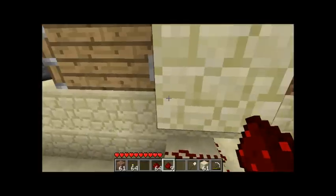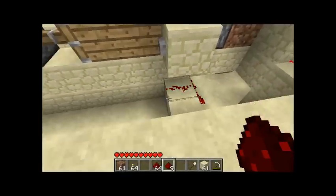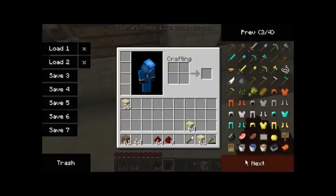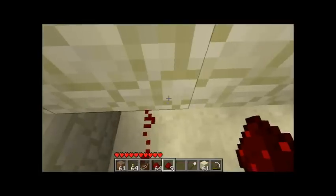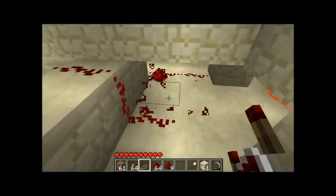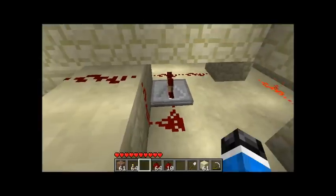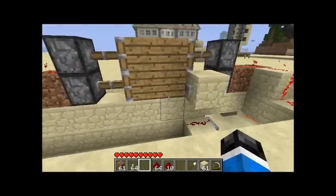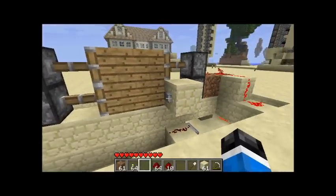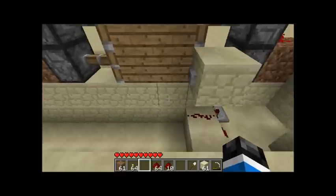What it should do is power both pistons. If you want to add a little bit of delay so you have time to go through the door, just replace that with a repeater right there and set the tick to whatever — I'd recommend three ticks. I haven't tried this out so this is the first test, but that'll give you plenty of time to cross over.